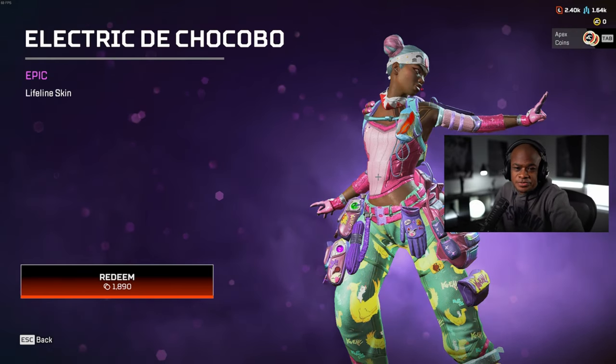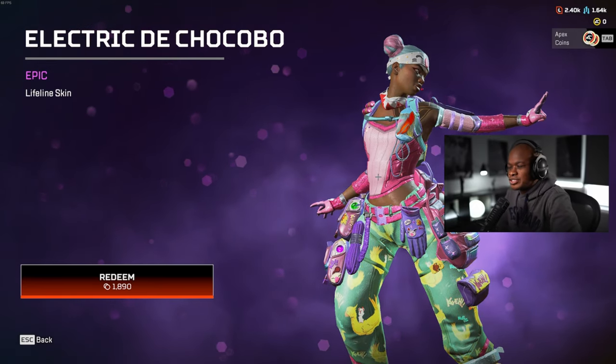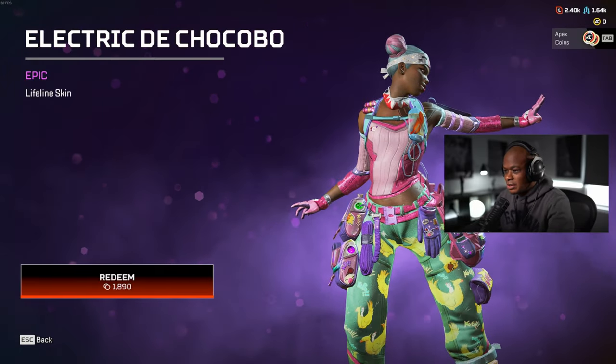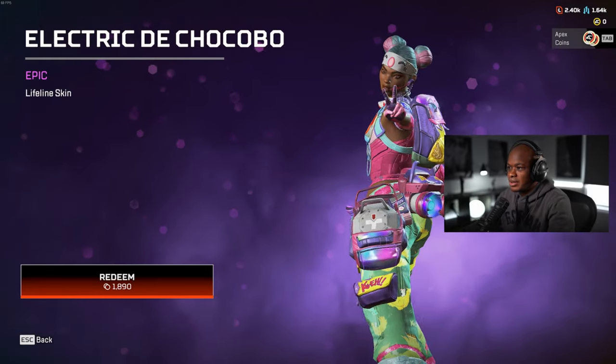Hey guys, what's up? Welcome back to another video. What we're going to be doing today is unlocking the Electric de Chocobo Lifeline skin. I'm excited about this one because it's definitely a unique skin, very colorful. So we're going to check it out in the firing range and see how everything looks.